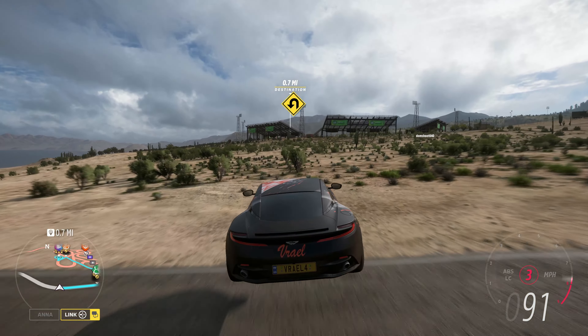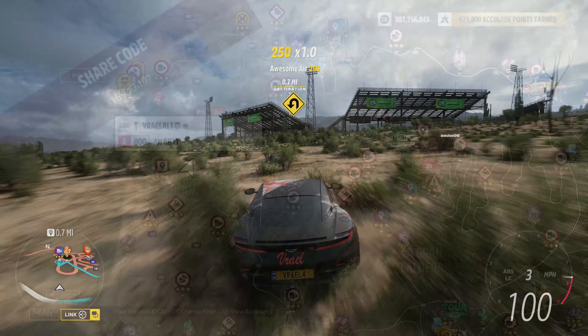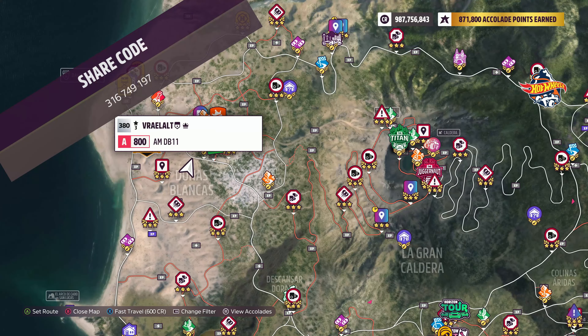How's it going everyone? Welcome to Series 29 Community Choice Winter Enforcer Horizon 5. The vehicle we're using today is the 2017 Aston Martin DB11. The share code's on the screen now, and the speed trap we're doing today is the Horizon Baja Speed Trap.